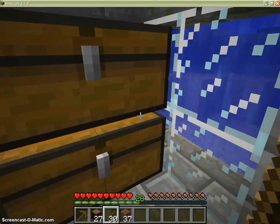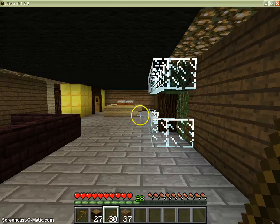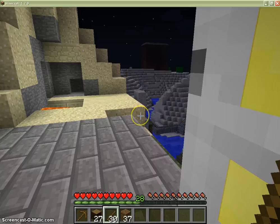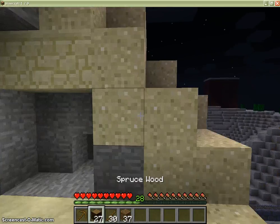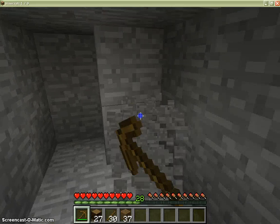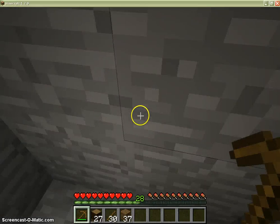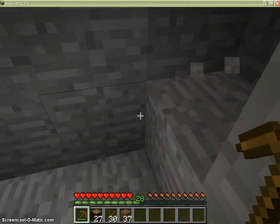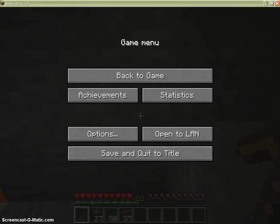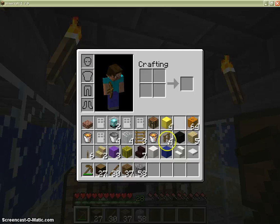I'm going to cut the video here and be right back. Alright, we're back. We need to get cobblestone — you can find it in mountains, basically everywhere. You can get a lot like this, then get back. Got it here, so now we have cobblestone.